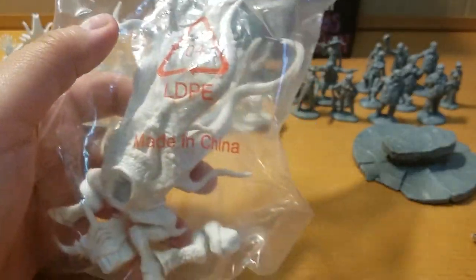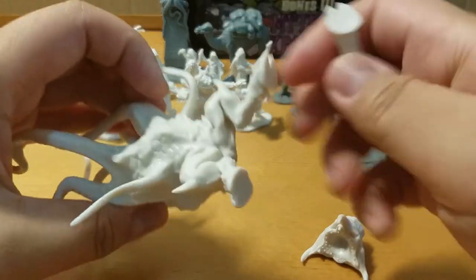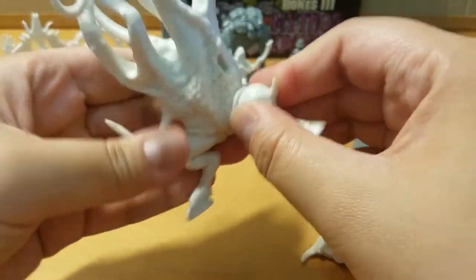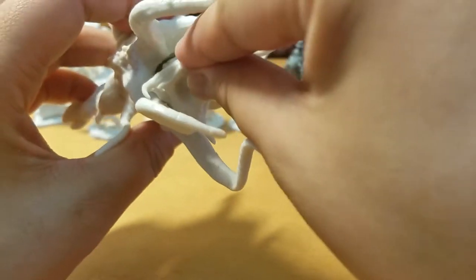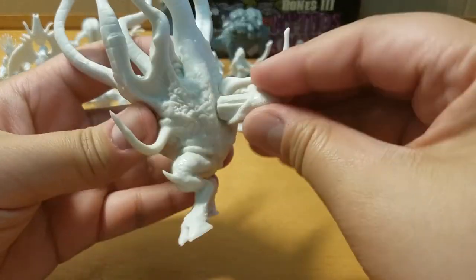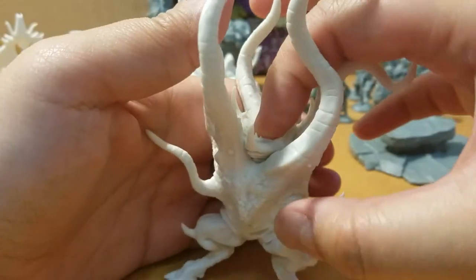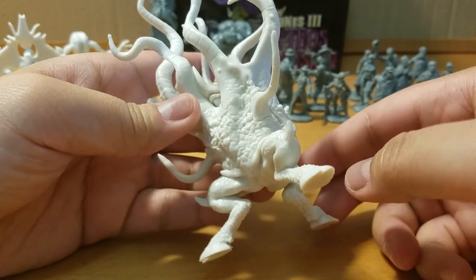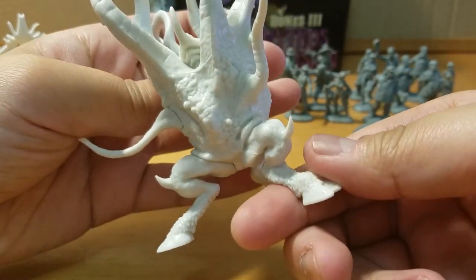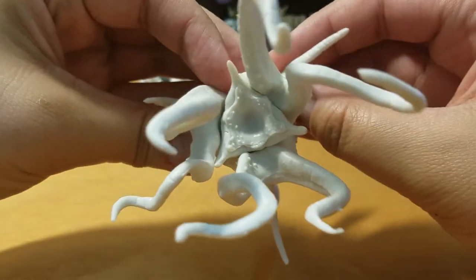And the last thing we have is the Dark Young — this is a tentacle monster with goat legs and a scary, scary mouth. Let's put it together. Here we go — look at this: it has three legs, two or three little arms, and then all these tentacles. It's pretty neat, I like it. And the mouth — oh geez, look at that.